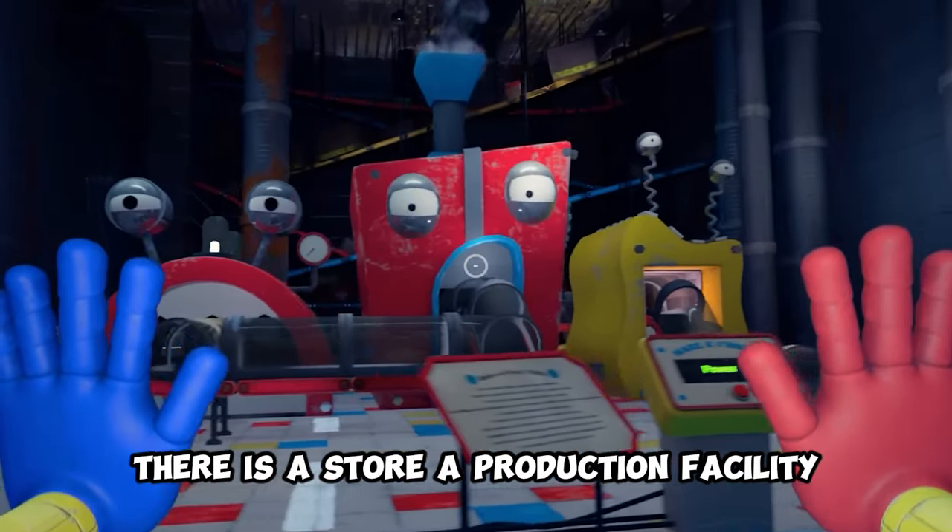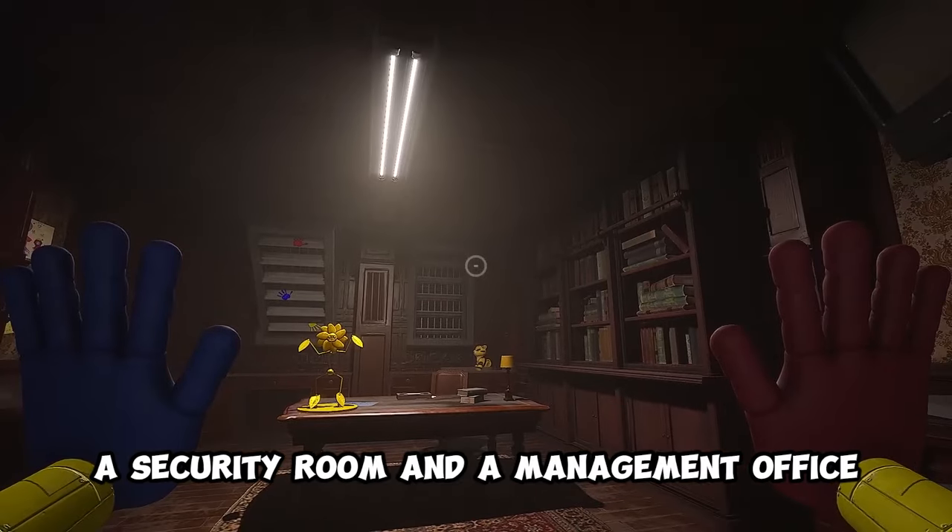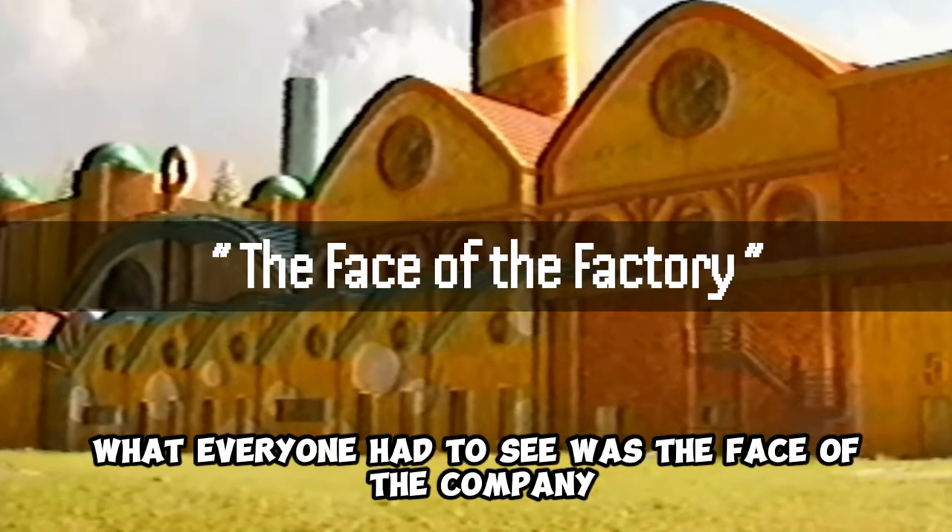There is a store, a production facility, a variety of warehouses, a security room, and a management office. What everyone had to see was the face of the company.